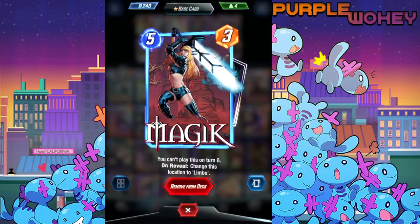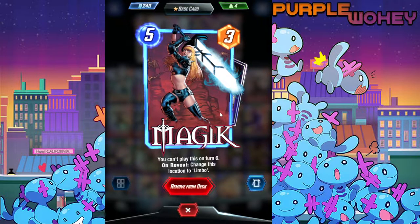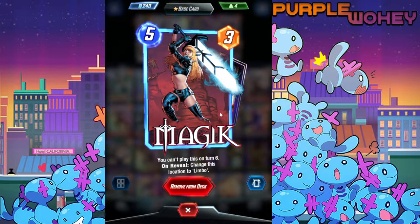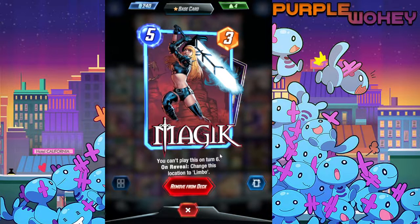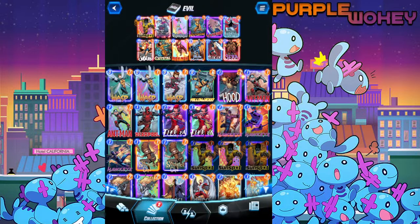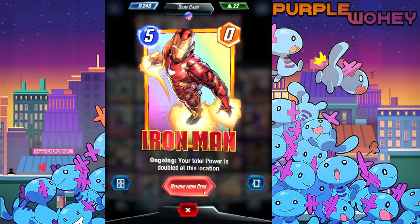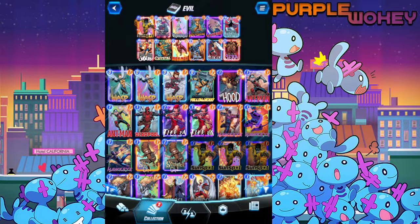We also have Magic. She's there in case you make it to turn 6 - she was also nerfed, chances are because of this deck. The ability to make a 6th turn is just crazy. She's there to make sure you play Mr. Negative, or give yourself another turn of draws. Mystique isn't here for the same reason - she can easily copy Iron Man. At the final turn, it is possible to play Mystique and Iron Man and just completely devastate.